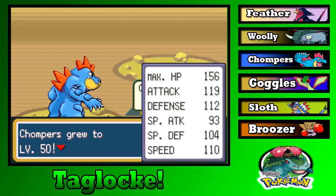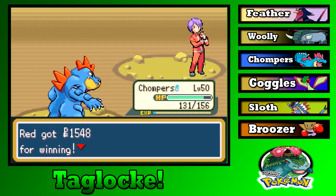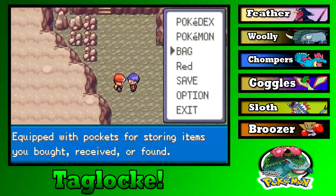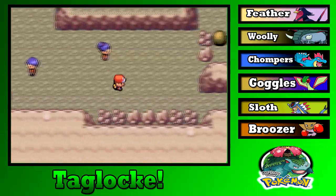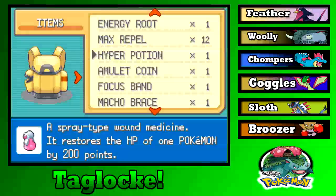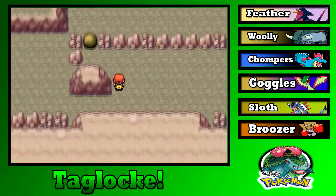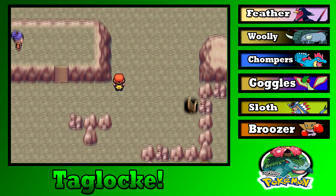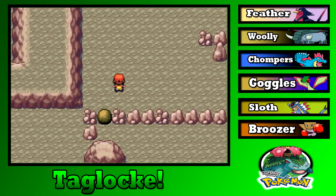We're gonna bite each other — I'll bite you all day. Level 50 Chompers, not bad! 'I don't believe it!' I don't believe it either to be honest. Almost out of Hyper Potions — might have to use an Escape Rope to get out. I'd like to keep my Repels on. If we can get through this Victory Road, everything will be fine.